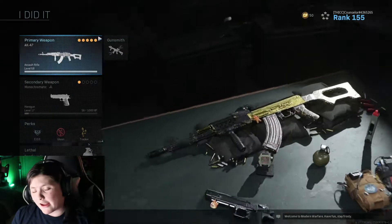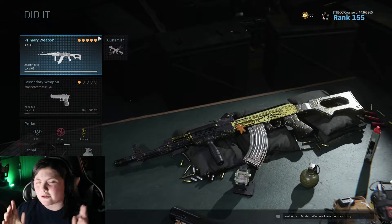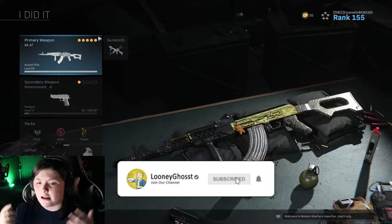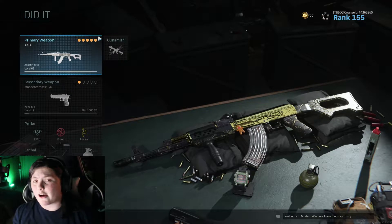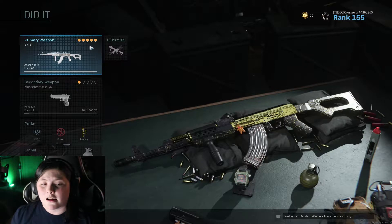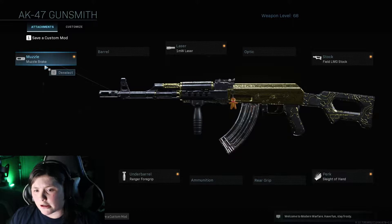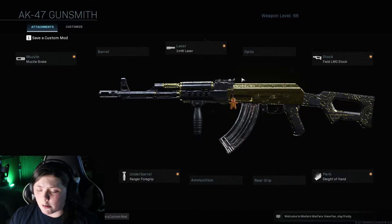Hey, what's going on guys? Today we're gonna be using the AK-47 — this is gonna be my class setup. Hopefully you guys enjoy. If you like the gameplay at the end where I display what the class setup can do, be sure to leave a like. Here we are on my AK-47: I have a muzzle brake, a 1MW laser because it's red and doesn't give your position away and it helps with hip fire, and I've got the Field LMG stock and the Ranger Foregrip for the recoil.